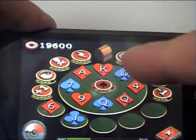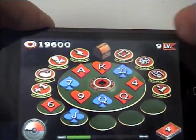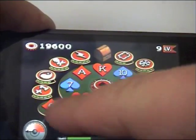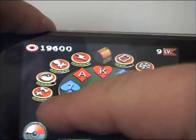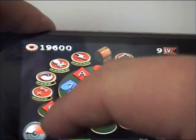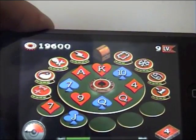Now all these around here are all different types of power-ups, or magic as they're called. We'll start with that one — that can make a card go one higher in value. So you see the six there, we'll use that, and it turns it into a seven. So it can be quite handy sometimes.